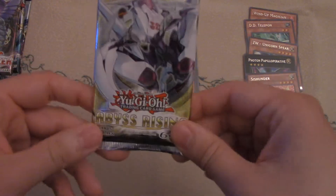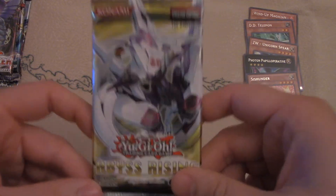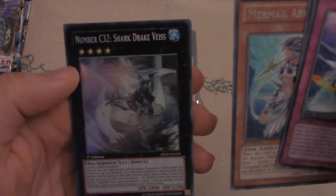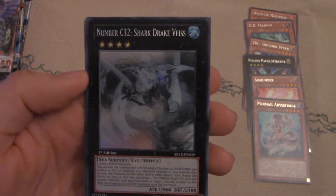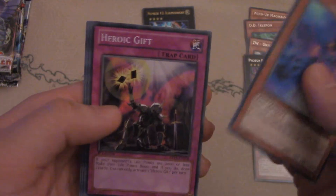Next we have Abyss Rising. Mermails were in this set and they're still going strong today. There's also a lot more support for Prophecy, Madolche, and Penguins — because this is a water-based set, you gotta have Penguins. We got an XYZ — hopefully that's not a troll — some Mermail Abysturge. And we got a Ghost Rare! Number C32, Shark Drake Vice, first edition — that's cool. I've only pulled one other Ghost Rare in this whole series. Really cool, especially since there's no more Ghost Rares or Ultimate Rares.